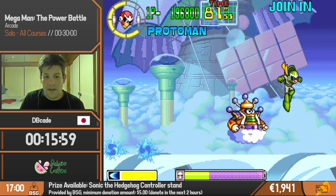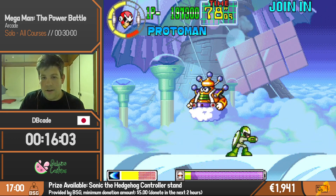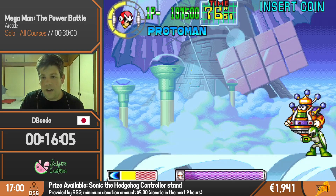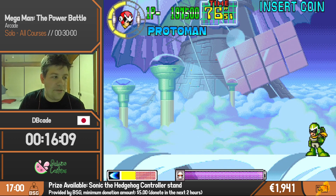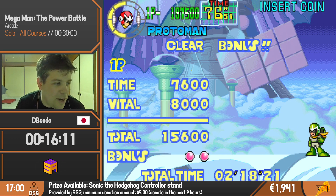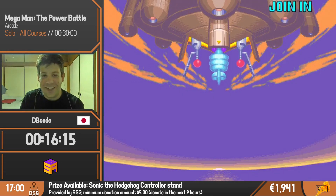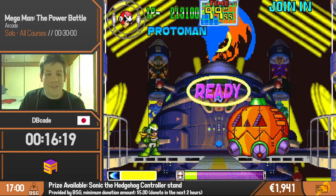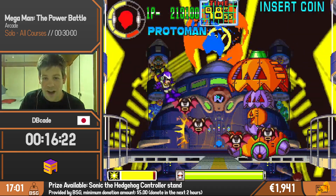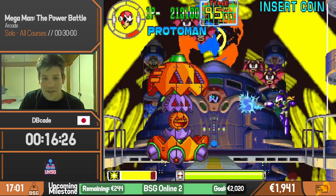Oh, I missed that. Cloudman is being kind of random — he flew down so I could have gotten a fast kill there. Woodman is actually my least favorite in this game. I'm sure there's one person out there who's gonna message me and say they love Woodman, but yeah — that's just you.